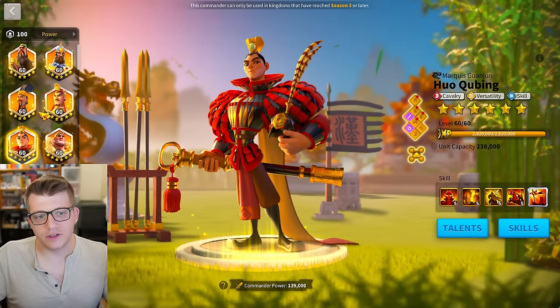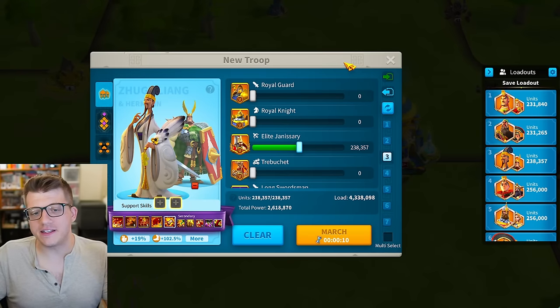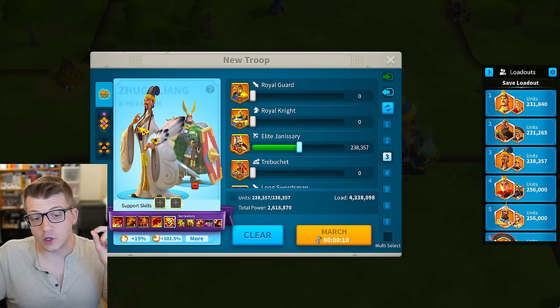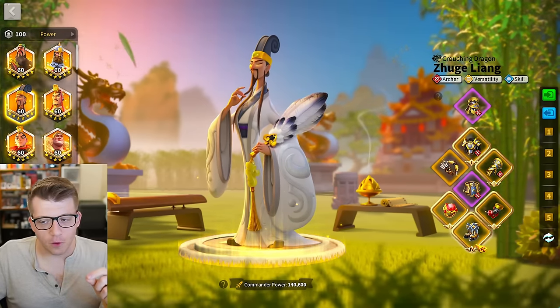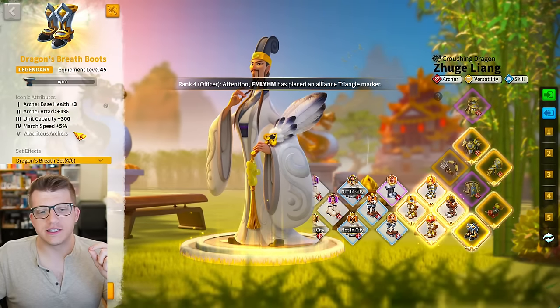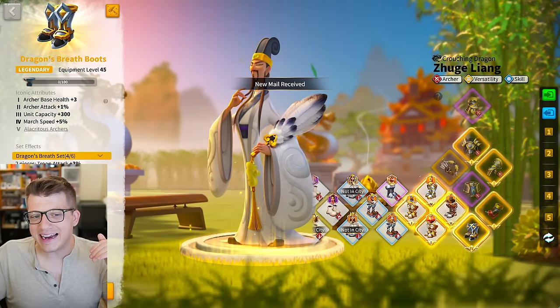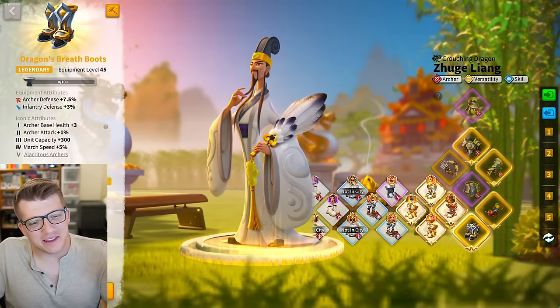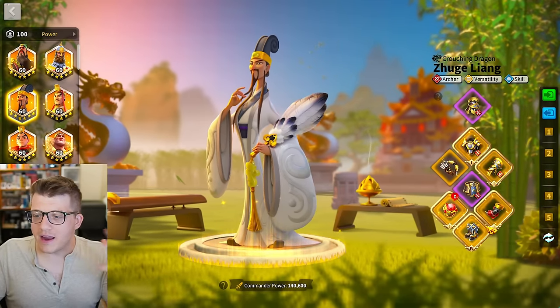My third army is my single archer march — this is Isagail Young with Herman Prime. I only run one archer march and this is obviously the best single march you can run — it's incredible. Not much has changed here except I now have iconic four on the boots. I kind of rushed this because I know how slow archers feel, and I just wanted that extra five percent march speed as soon as possible. They just feel slow, so I went straight for iconic four on the Dragon's Breath boots.